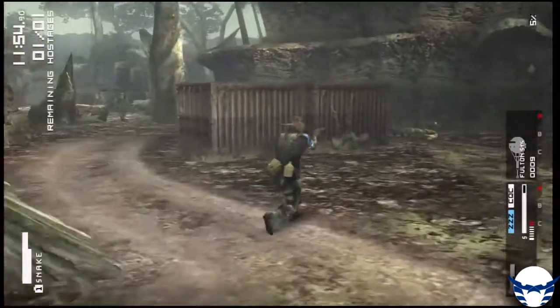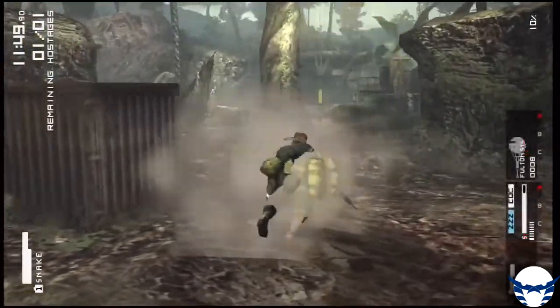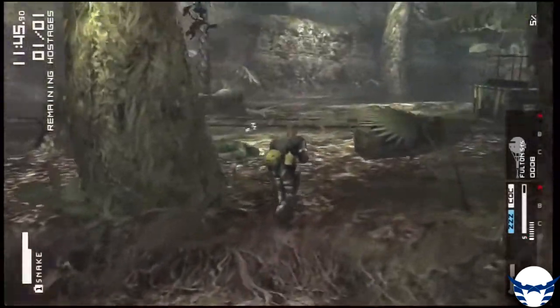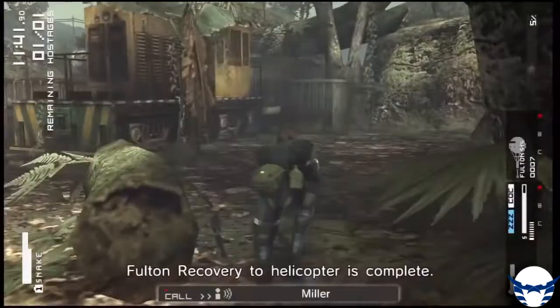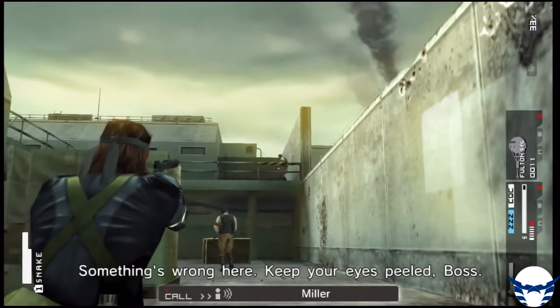Peace Walker had a display feature that was more complex in terms of its features. It was a feature of the game that was tied to the PSP hardware, and some features were also missing, such as the Camo System. The game was a feature of its time, given its platform.